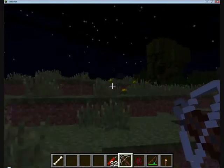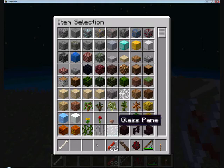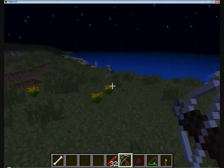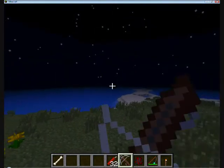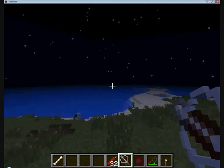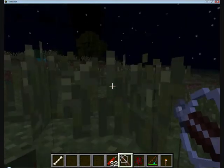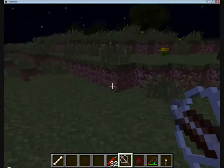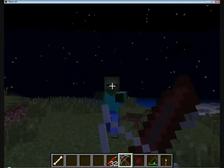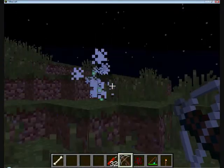Then you have the crossbow. It uses crossbow bolts which are made from iron, which is a bit costly, but it is worth it in the end. You right-click and hold right-click — it clicks, as you can see at the bottom there. It's in the cocked position. Right-click, and same as a normal bow but look at how much damage it does — it is a lot more than a normal bow. That's two hits on the mob. It does a lot more range as well.